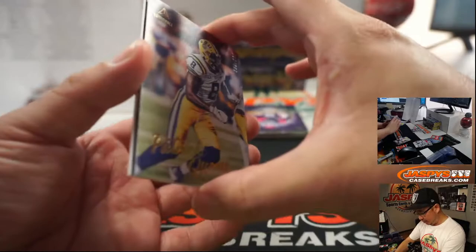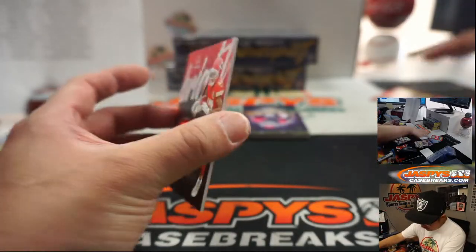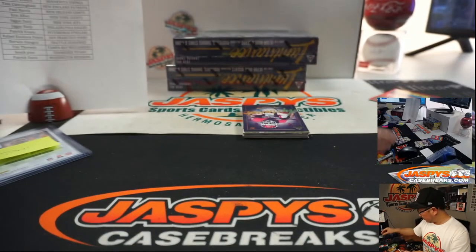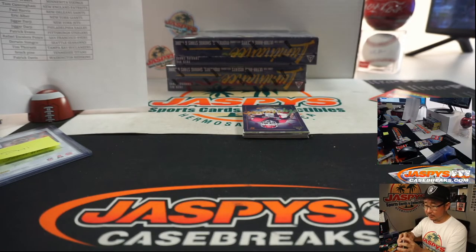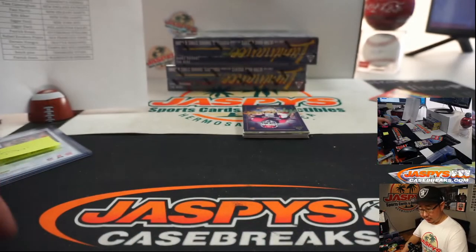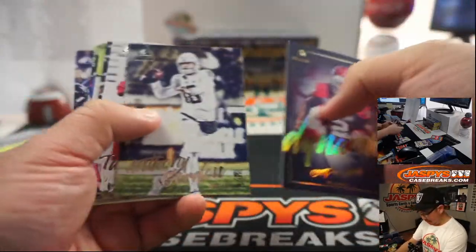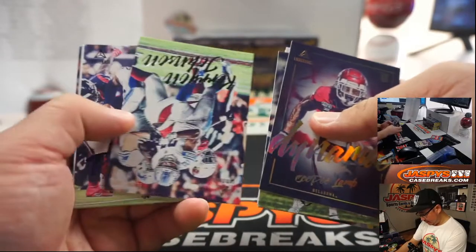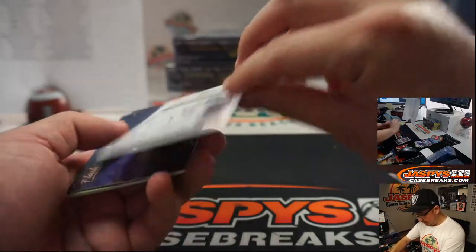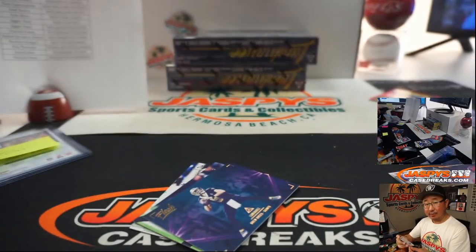Out of 250, Patrick Queen — there he is for the Purple Birds. And the relic is Mecole Hardman Jr., Chiefs — that'll be for E8. Tom said 50 bucks for that Buccaneers Tom Brady card. There's out of 99, Derrick Henry. And more Titans — Christian Fulton, 29 out of 299, for Brock.